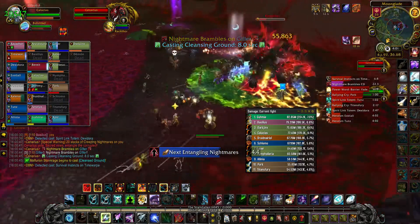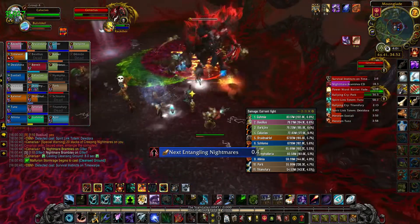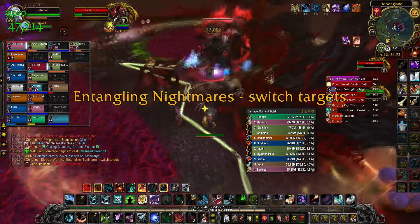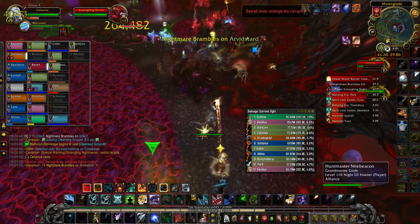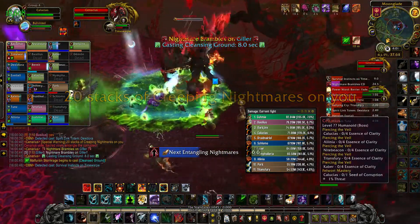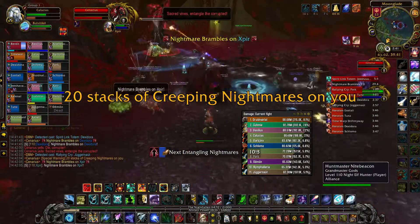No more adds will spawn, but Bramble patches still happen. Cenarius targets the tank with Spear of Nightmares, which does heavy damage. A pool of Nightmares appears under the tank's feet that no one should stand on — the size of this pool depends on how much damage the tank took from the Spear, so tanks and healers should coordinate damage reduction cooldowns. Malfurion will occasionally be entrapped in roots; get him out. He will then spawn a Cleansed Ground, allowing the raid to reset stacks of Creeping Nightmare — with all the damage going out, reset at 15 to 20 stacks.